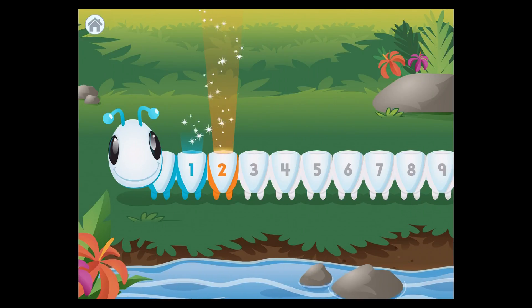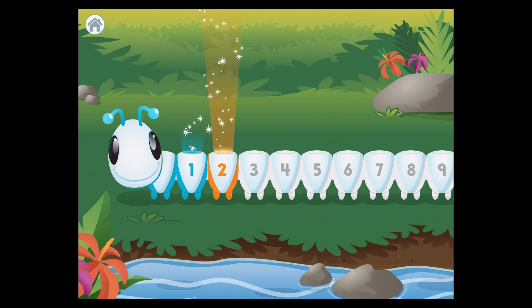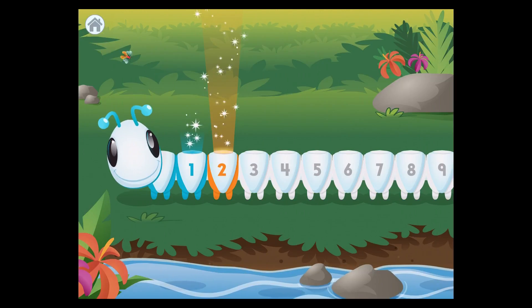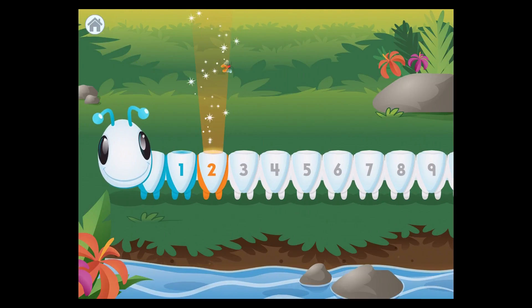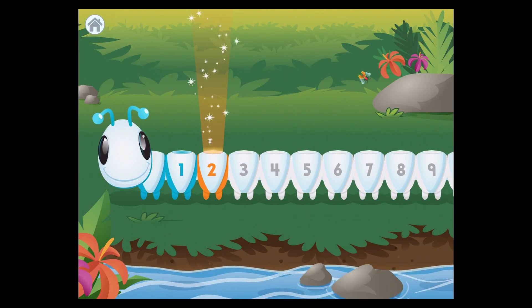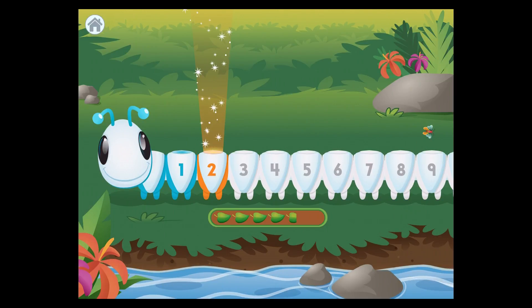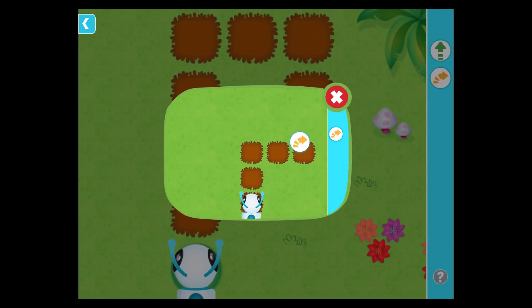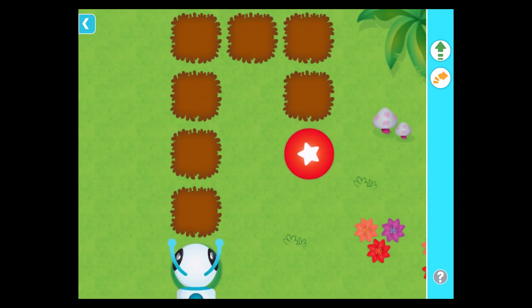Choose a level and let's play! Level two! Use the right turn command to make me turn right. Help me find my way to the target. Drag the commands into place. Then tap the target to go.